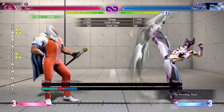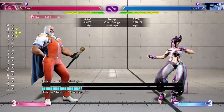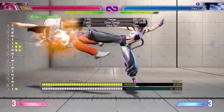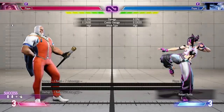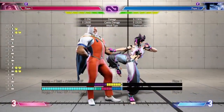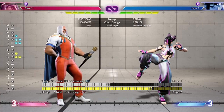Parry is an excellent tool against projectiles, though be careful — if someone like Juri does a fireball and you're preemptively holding parry, she could just walk in and throw you. It can be good to walk into the projectile and eat it early, since there's less they can do out of it. Parry is also great to use on jumps and can help deal with crossups, which can sometimes be hard to anticipate.